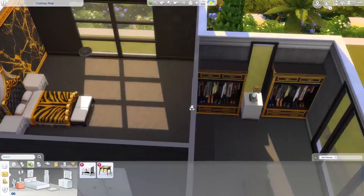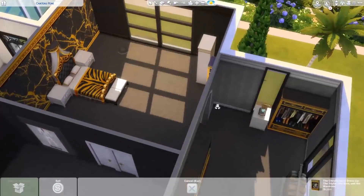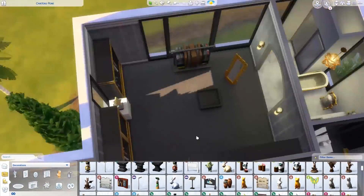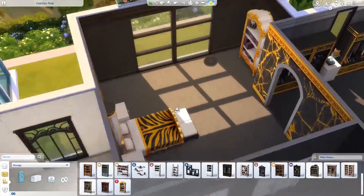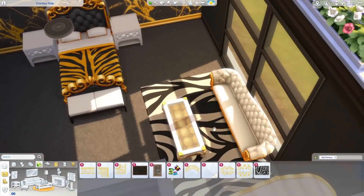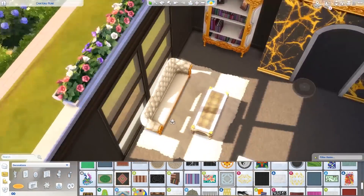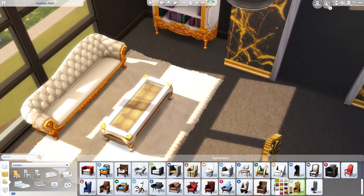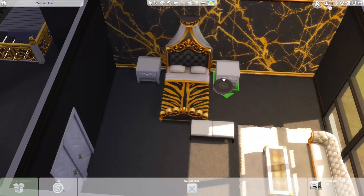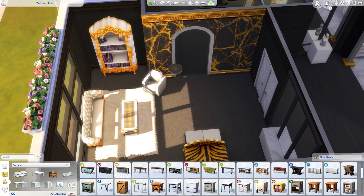I knew I wanted the master bedroom to go a little bit over the top. These sims are so wealthy and spoiled — they like to have very expensive and a little bit weird stuff around them. So they get the tiger bed. However, there's a little bit too much pattern and too much yellow coloring going on right now, so I am changing the bedroom slightly just to make it look a bit calmer, though it's still going to be very bold.